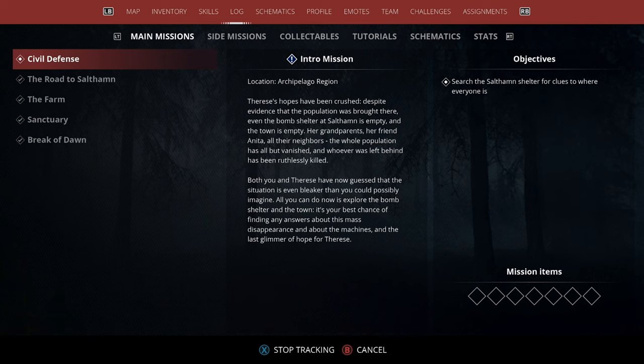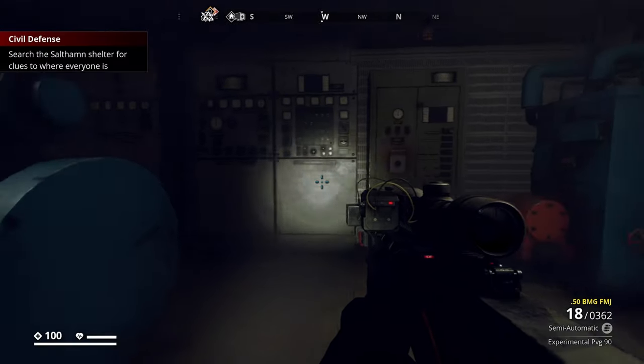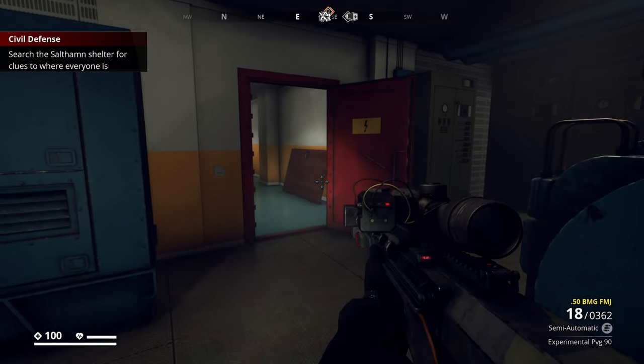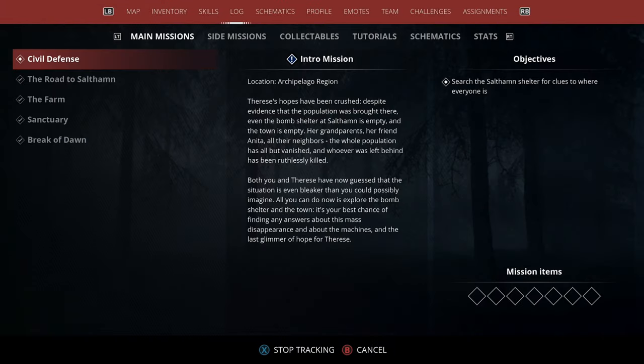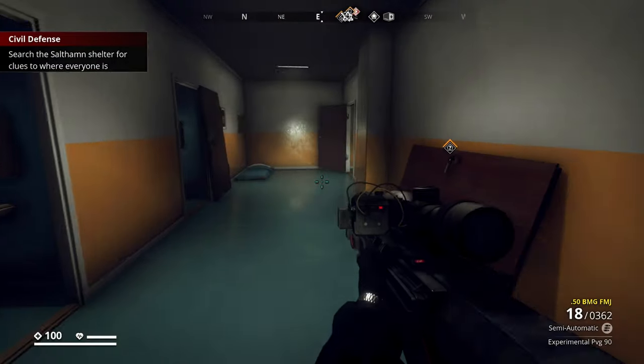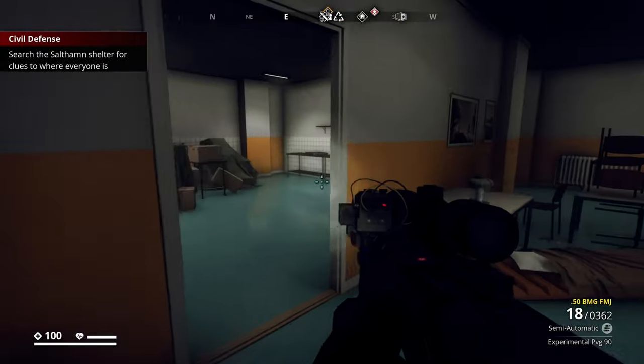What is happening, my people — Perfected Chaos here. We are back on Generation Zero. This is the main mission, Civil Defense, following on from The Road to South. We've just turned the power on in the bunker in this shelter, and we now have the objective to search for clues. Looking at the mission objective, you'll see there are seven mission items to collect in this mission. We shall start looking for some clues.